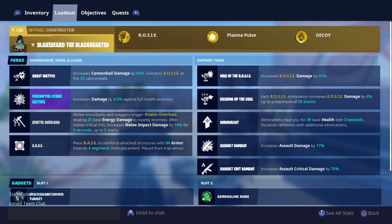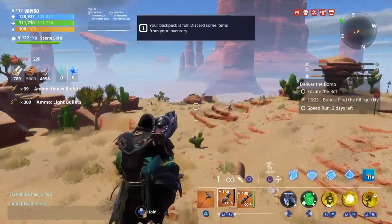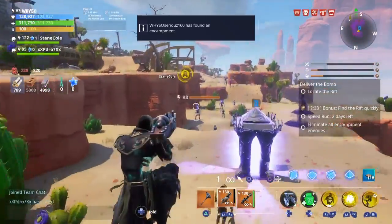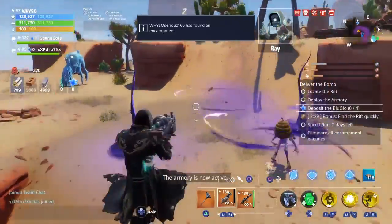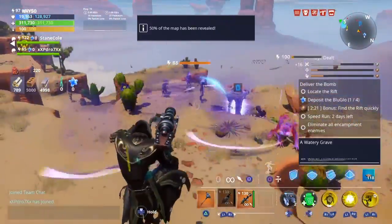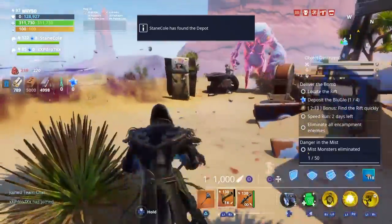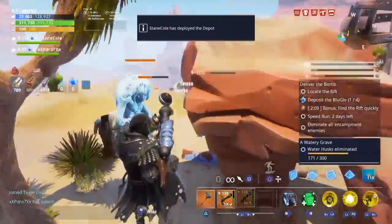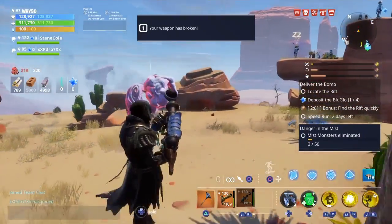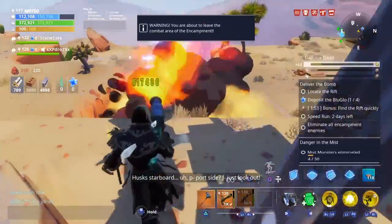Increases cannonball damage by 40%. So does that mean the trap also has increased damage? We got a chem, and we got a lot of mini-monsters on there. Also, we got a smasher right behind me. A smasher is coming for us — it's destroying everybody.